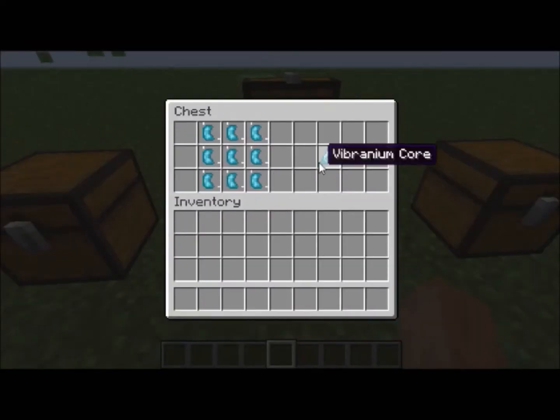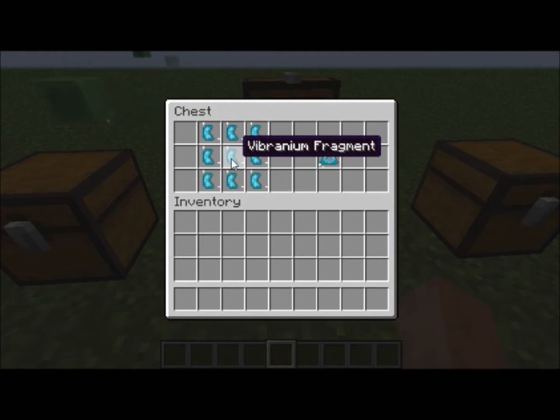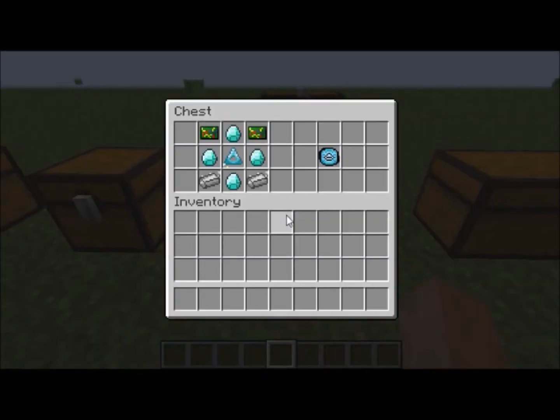In the next chest we have the vibranium core — you make this by filling a crafting bench full of vibranium fragments, and that gives you a core. Now here we have what makes Tony Stark so special: the arc reactor. You make this with a vibranium core surrounded by four diamonds, two electronics, and two titanium ingots — that will give you the arc reactor.